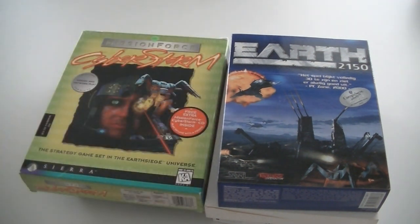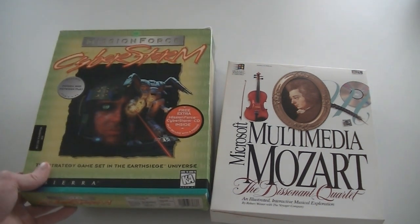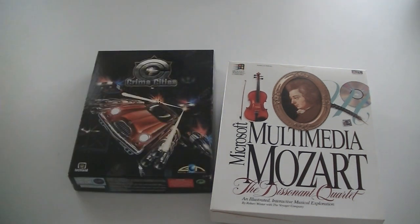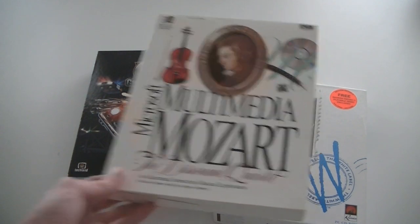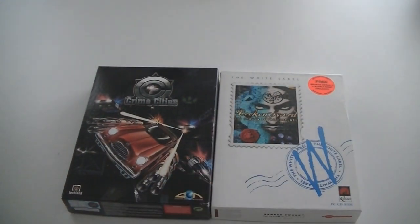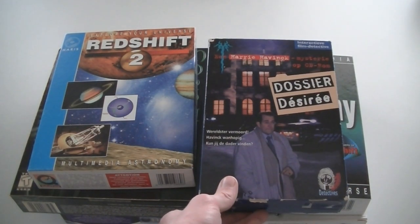We're getting nearer and nearer to the end. Battle Arena Toshinden. Earth 2150. Mission Force Cyberstorm — with a free extra CD inside. No clue what that extra CD has. Microsoft Multimedia Mozart: The Dissonant Quartet — I don't think this is a game, probably like an encyclopedia about Mozart and his music. Then Crime Cities and Broken Sword: Shadow of the Templars, which is Broken Sword 1, and it also has the demo of Broken Sword 2. Dossier Desiree — an interactive detective film.